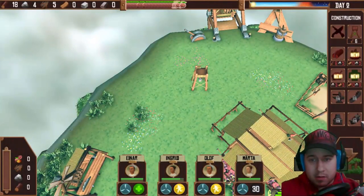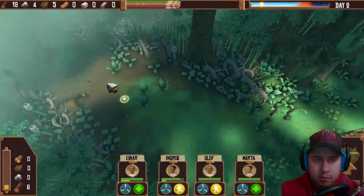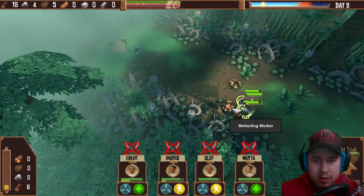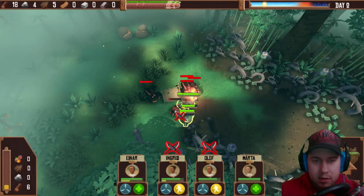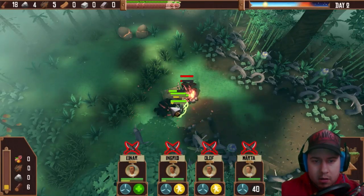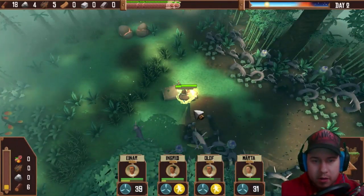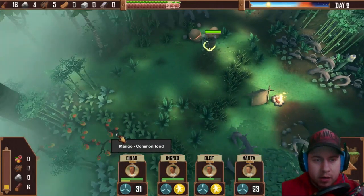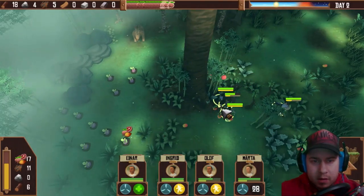We can construct a new building — a Farm? Oh, that's cool. Masonry? So I need more stuff once more. What else could we find in this forest? Ooh, there's a camp! Alright, we survived. Olaf is not doing so well, but we got some mangoes right here, some turnips, and a big mother lover. More food, the better.